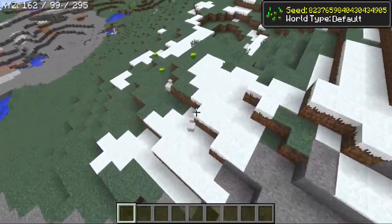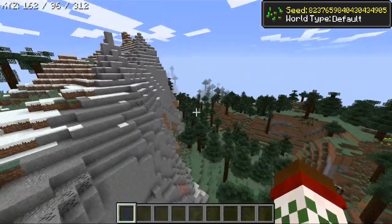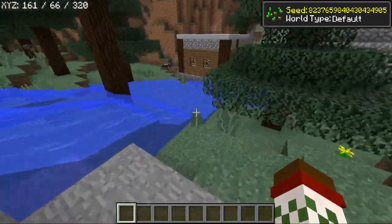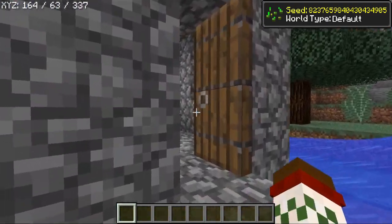There's some chickens too, so if you're wanting chickens to go with your llamas, you can get some. As you can see, there is a village at the bottom of this mountain, so if you go to the bottom where the waterfall is coming down, you'll end up in this little village here.